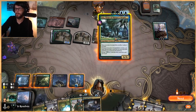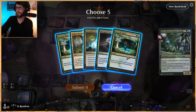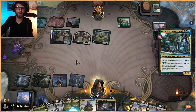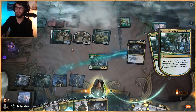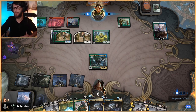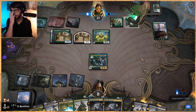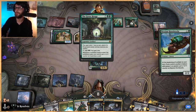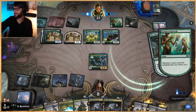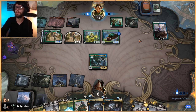I think we just have to play this Murderous Rider - it gains us life and hopefully digs us to a land. We could have Tamiyoed and gotten a Fabled Passage back, but I just don't think that's worth it. This gives us some card draw. We desperately want a land - if we can get a land we are in great shape. We need a land so badly. I'm very surprised we haven't hit one.